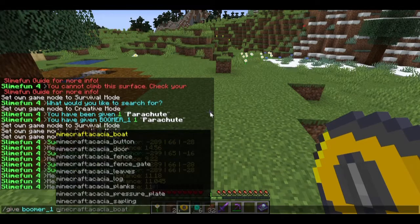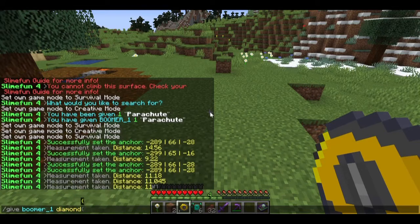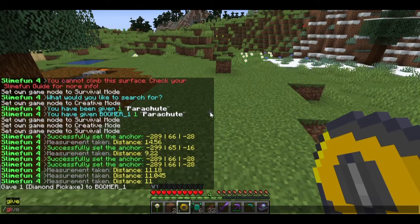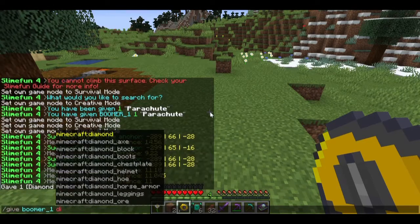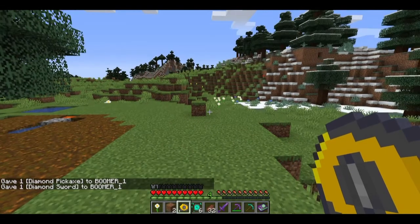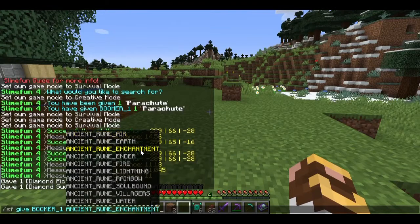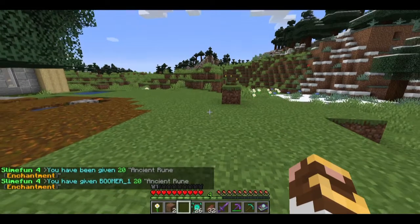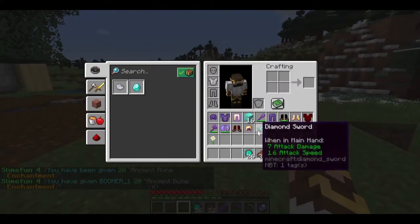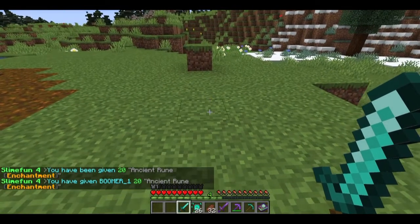Next we're going to talk about the enchantment rune — something I haven't talked about or looked at at all. We're also going to grab a sword so you guys can see how these work. Let's get the enchantment rune up here, make sure I've got enough of them, and grab the sword.